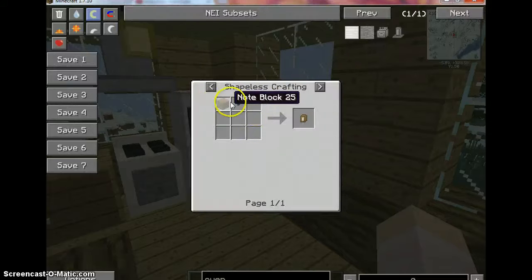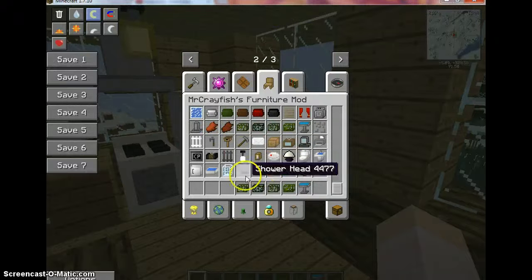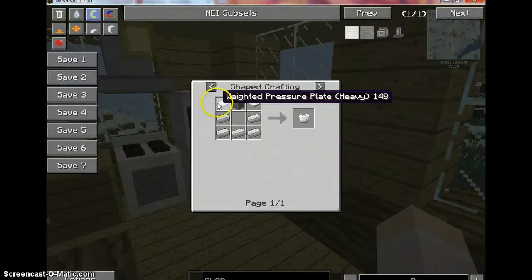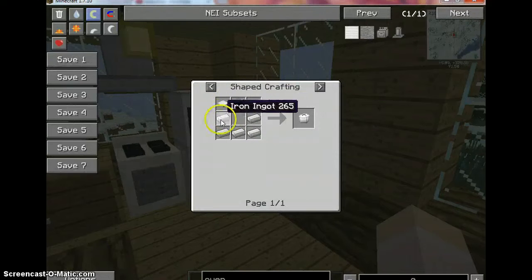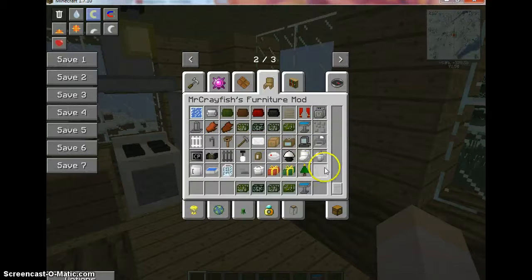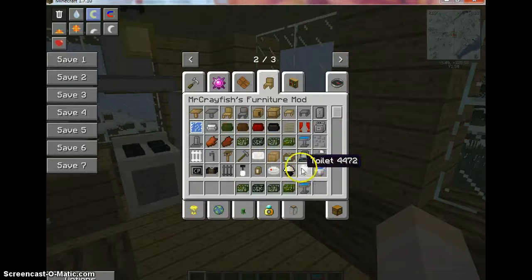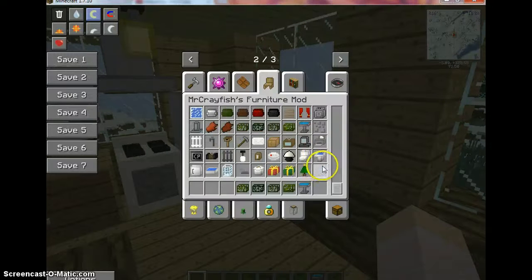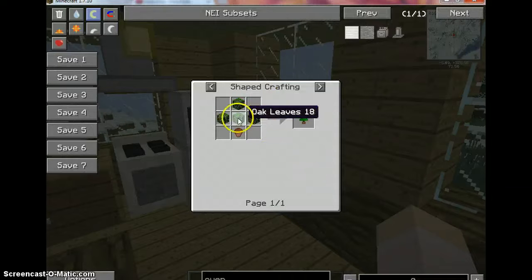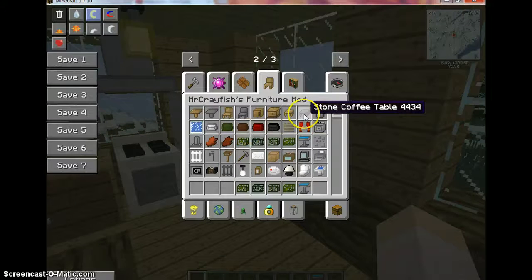The shower head — which is very important — is three iron and three stone on the bottom. The doorbell needs a note block and a button. The bin is crafted with two heavy weighted pressure plates, two gold ingots, and iron ingots with one stone. An empty present is red wool with a package, and the same thing with green wool. Last but not least, the Christmas tree is any type of leaf in this shape with a flower pot.